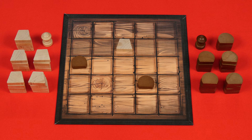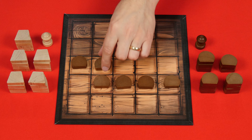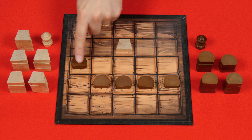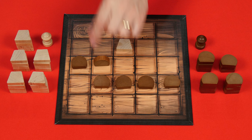Flat stones count as part of your road. So if I had my stones lying out like this, I would win the game as I have flat stones going from one side of the board all the way to the opposite side. Keep in mind, pieces are only connected if they share a full side with each other — pieces that are diagonal are not considered connected. Standing stones do not count as part of your road, though they can serve a valuable purpose, as we'll see.